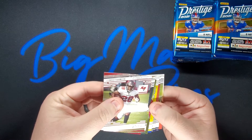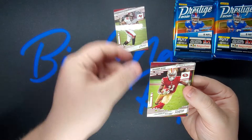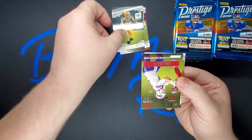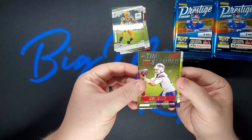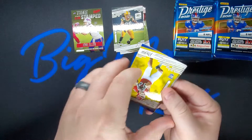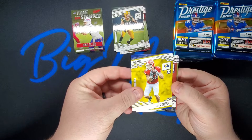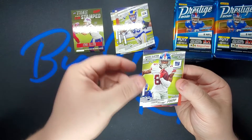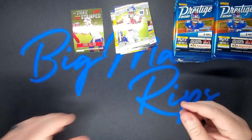Squeezing them out, nothing special yet. We got Leonard Fournette on the base, Brandon Aiyuk, David Bakhtiari. We got one of those timestamp cards — Josh Allen catches fire against Arizona, time stamped right there. We got Jake Funk on the rookie base, Melvin Gordon, Aaron Donald, Darius Slayton, and a kid reporter.